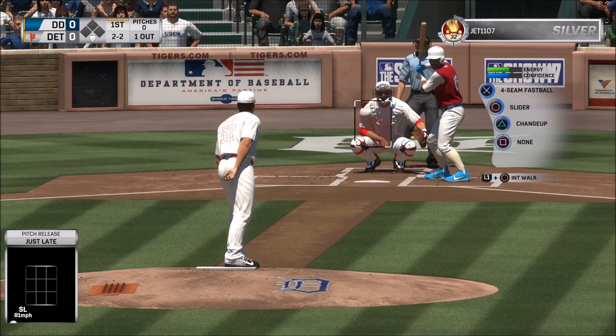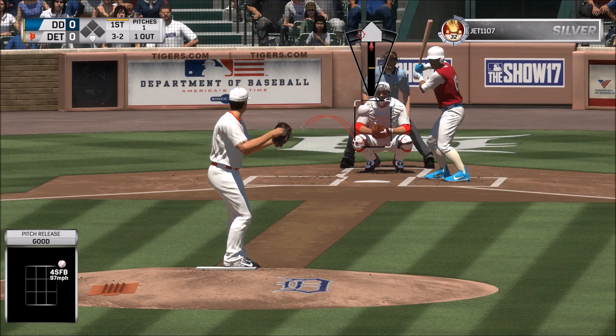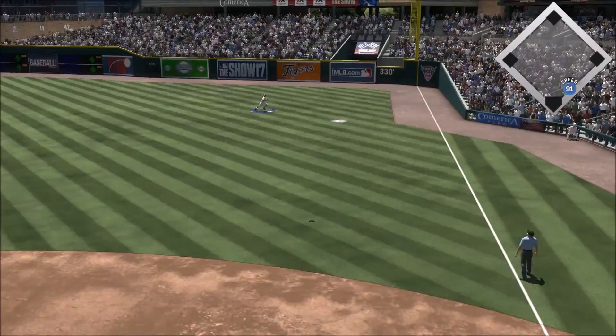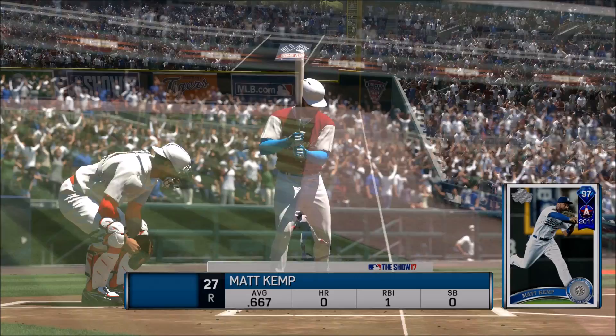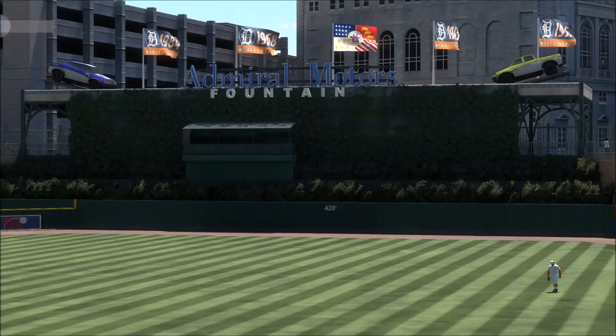Weird delivery - three and two. Sitting with the changeup, maybe he'll be eager. Reggie should get that - there we go, at least two gone. Good start to the game. Let's get through Kemp and we should be looking good. Ground ball up the middle - easy play - and there we go, one-two-three top of the first. Good way to start the game.